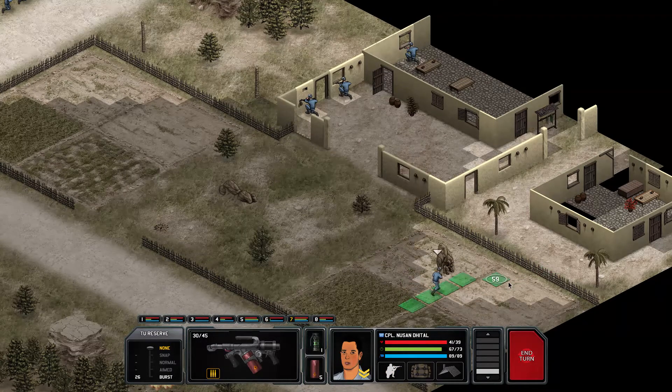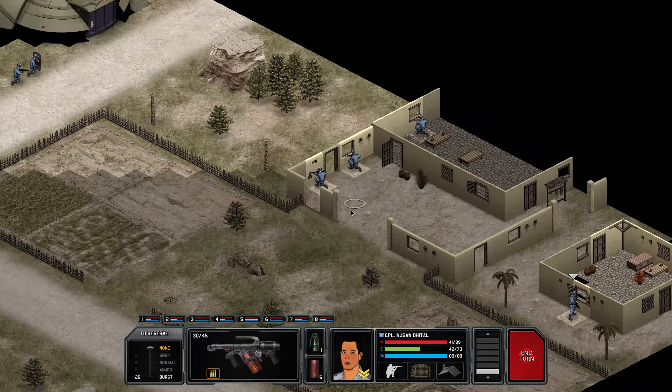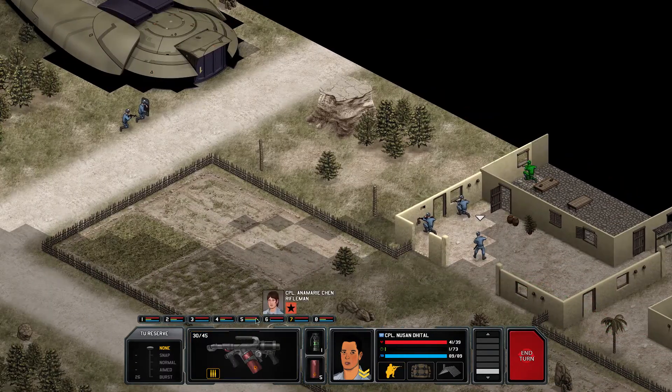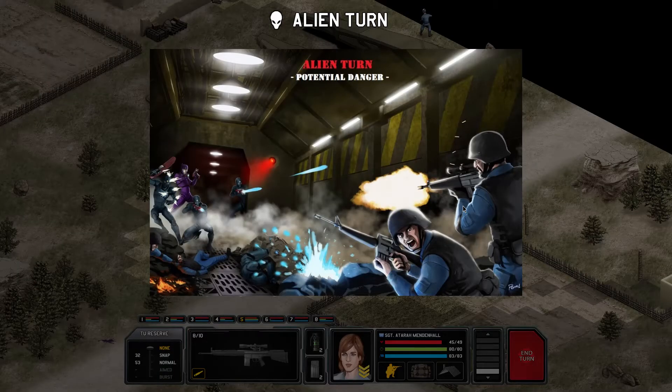Getting all these guys in here. You at this window - good, nothing in here. Now we can run in here, sniper still in position. Let's wait another turn - the shield should hold up one or two turns.